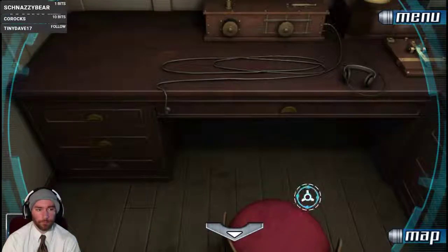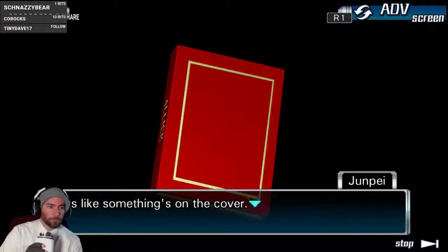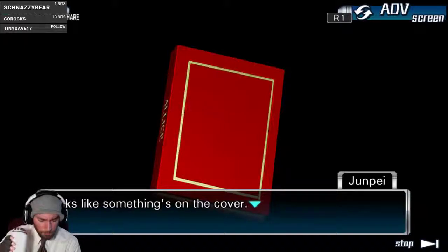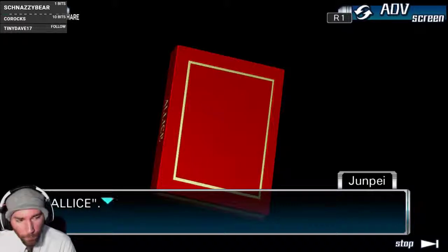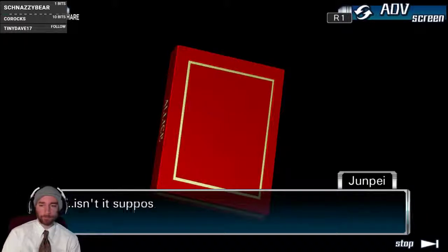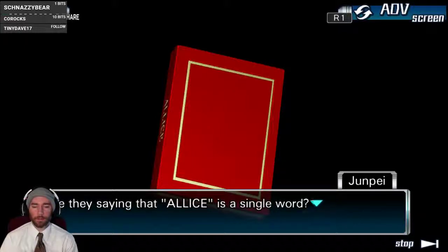Open the drawer. Looks like there's something on the cover. 3.5 are the first ones — not sure about the third one. Oh, you mean the numbers in Morse code? A-L-L-I-C-E. All ice. That's the mummy chick. Isn't it supposed to say 'all ice'? This doesn't have a space between the L and the I. Are they saying that A-L-L-I-C-E is a single word? Alice.